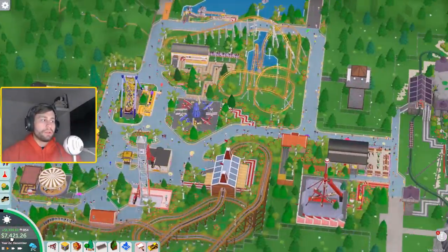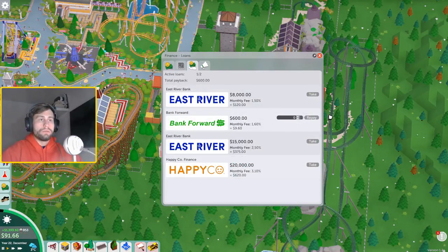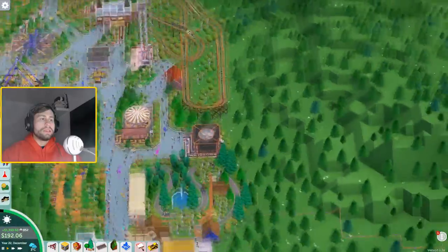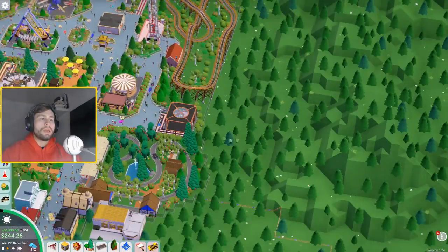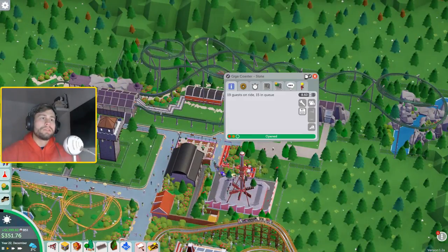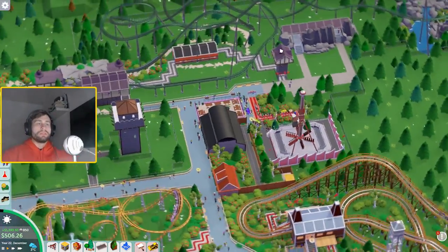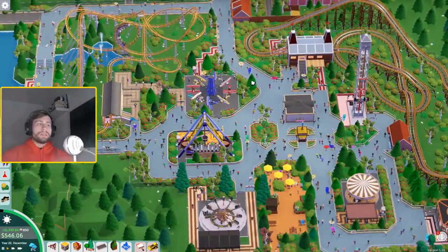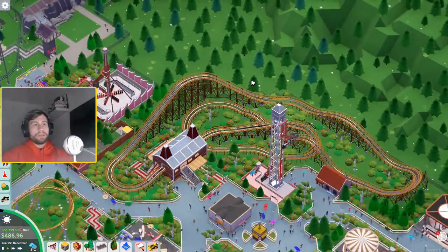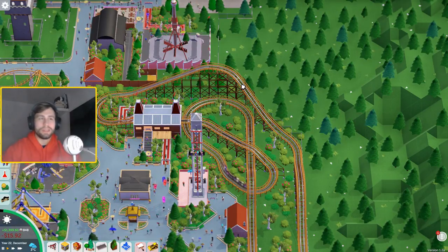This is the current state of the park — we're doing pretty well in economy and in guests, so I don't think we have to worry too much about money right now. Let's repay some of our loans. Let me know in the comments what you think we should do next time. One idea is connecting the entrance of the park to this side with a train or tiny monorail, because this is the main attraction but not a lot of people are making it all the way here. I'll round off the video here since I have a live stream in 40 minutes — thank you guys for tuning in, have an awesome day!